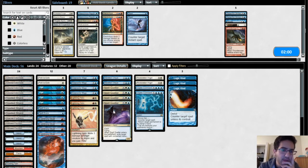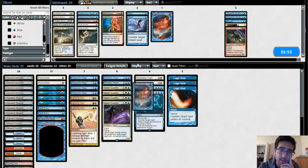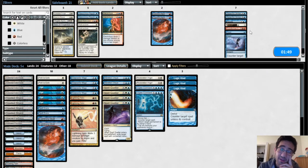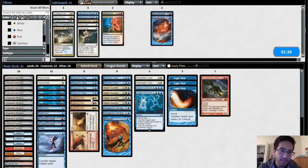Maybe we can cut one Bolt, maybe even two. Colony Heart Expedition means they're probably not on Through the Breach, but this can hit Summoner's Pact and I think that's more important than Dispel. Two Path to Exile are an easy cut. Dispels are a maybe.